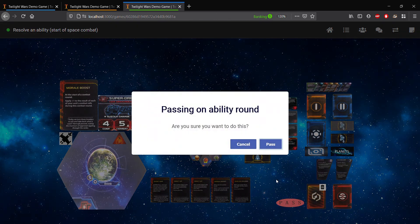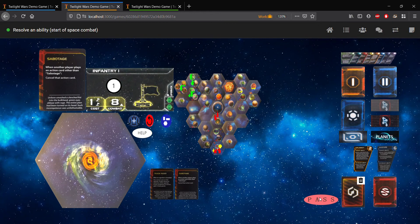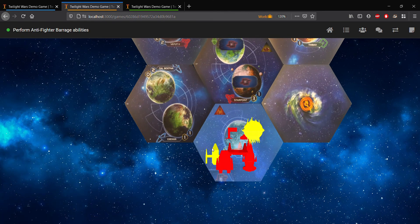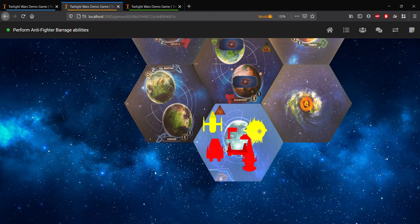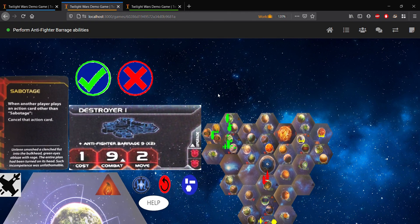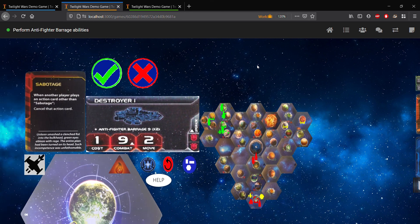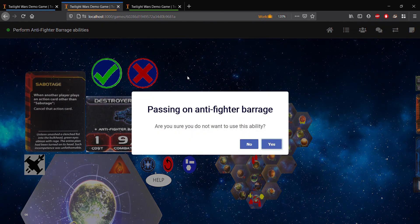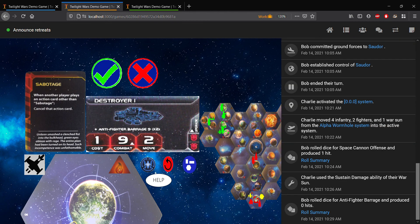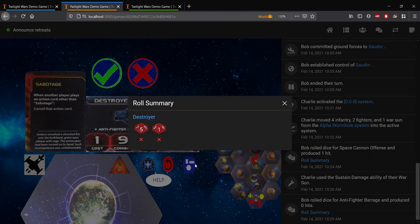Bob will also get the chance, but we'll also pass. This brings us to the next portion of the space combat, which is the anti-fighter barrage. Taking a look at the active system again, we'll notice that the Embers of Muaat player has fighters, and the L1Z1X Minet player has a destroyer. The destroyer has anti-fighter barrage, and this occurs at the first round, just before the first round of the space combat initiates. So we can choose either to not do this by clicking the red X, or we can choose to do it by clicking the green checkmark. So if we click the green checkmark and confirm, we will roll and we will produce zero hits. Again, if you go into your game log, you can see this summary — we rolled five and one, and we require nine or higher to produce hits.